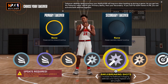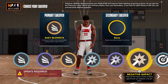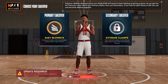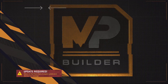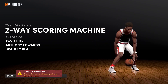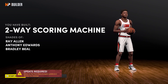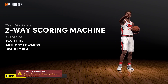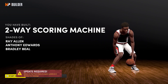Takeover-wise, go with Easy Blow-By and Extreme Clamps — this man was unstoppable on defense. What 2K calls this build is a Two-Way Scoring Machine, comparable to Ray Allen, Anthony Edwards, and Bradley Beal. Ray Allen used to ball before he became a pure marksman and was even compared to Kobe at one point.